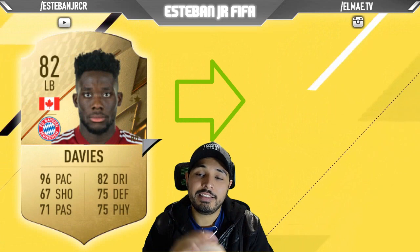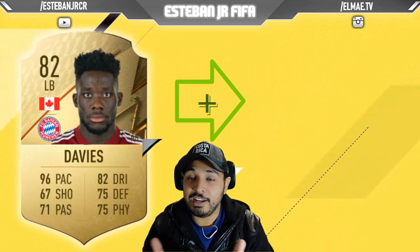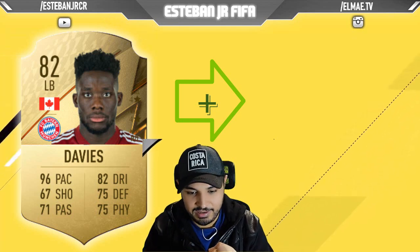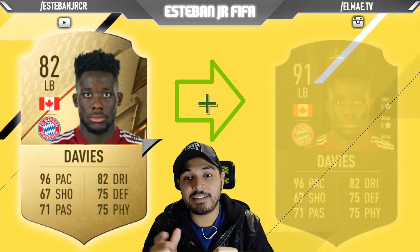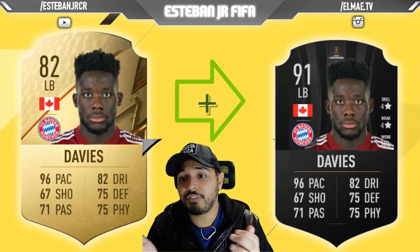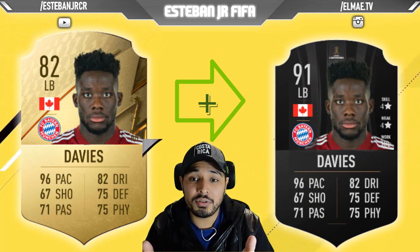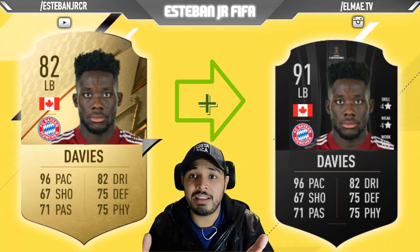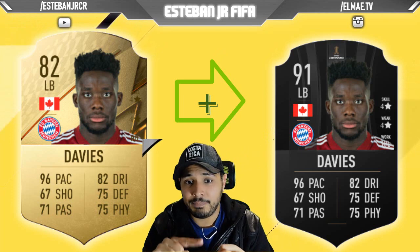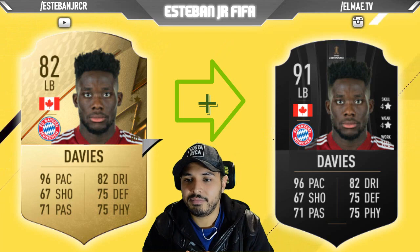The number one player is Alphonso Davies, the Canadian that plays in Bayern Munich. You have seen Davies playing — he killed Chelsea, he killed Barcelona. This guy is amazing. He has the pace, he has the dribbling, 4-star skills, 4-star weak foot, and his work rates are amazing. Maybe his shooting could be a little bit better, but he will deliver defense, pace, and passing — everything you need. You don't need shooting with him. He is amazing.